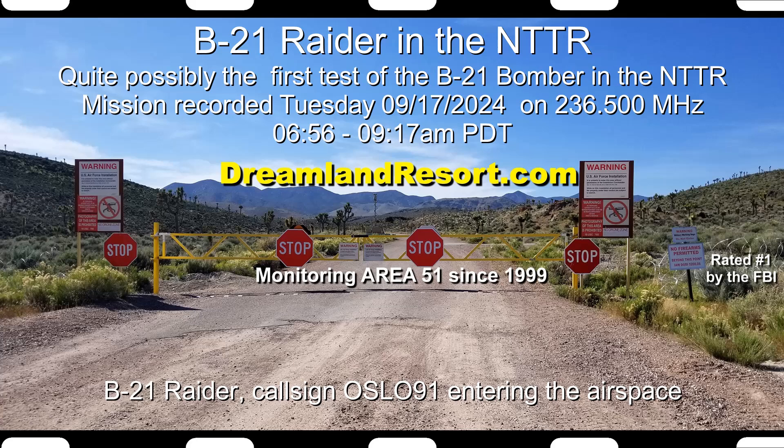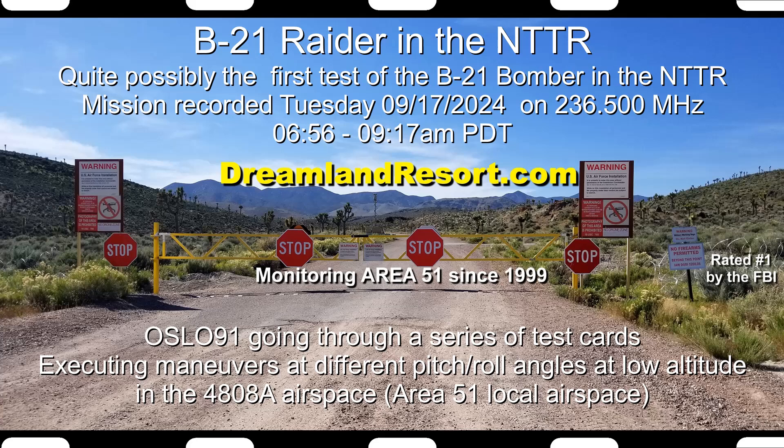0709191, squawk off. 10.2, first card altitude, profile number 7. Profile number 7, set up altitude 10.2, speed 310, card heading will be 118.